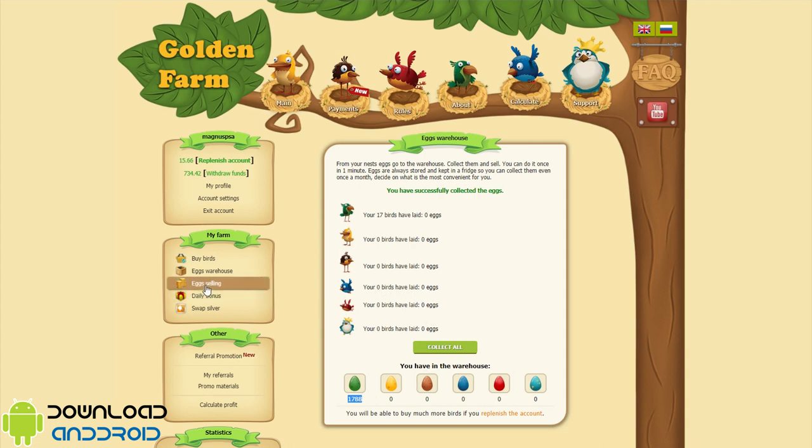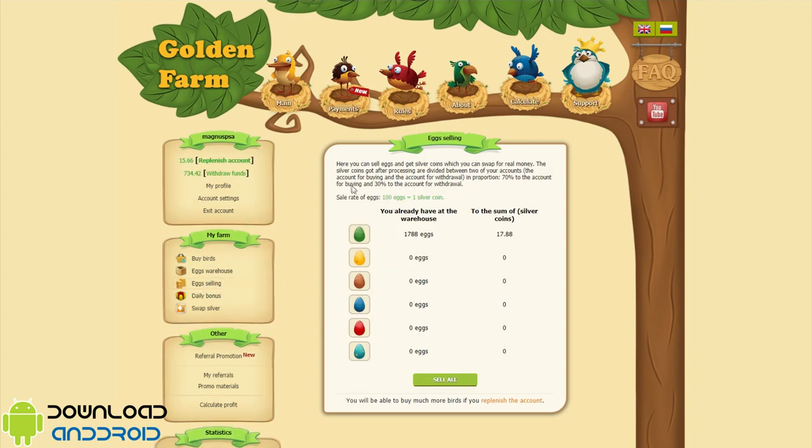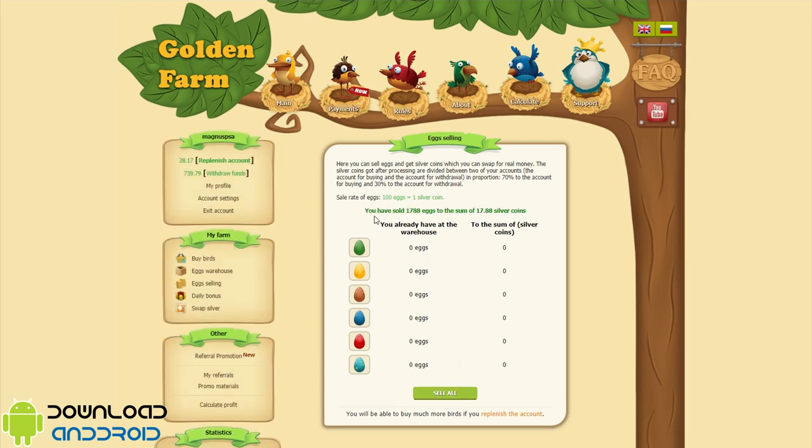Then go to the egg selling section. Here you can sell eggs and get silver coins, which you can swap for real money. The silver coins got after processing are divided between two of your accounts: the account for buying and the account for withdrawal, in a proportion of 70% to the buying account and 30% to the withdrawal account.